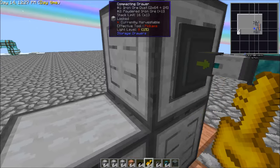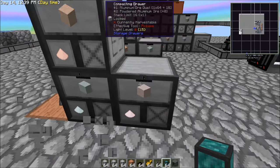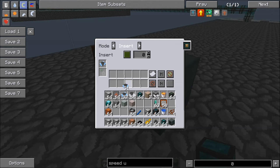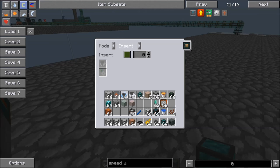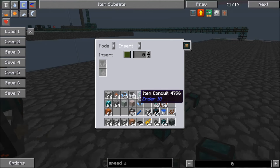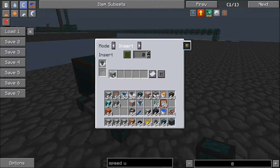With our item conduits, let's set these up as well — extract-always-active. On the insert, let's tell it that it can only accept these items. Like I said, you could use an advanced item filter — it has ten slots, so you'd be able to hold all ten ores present in Sky Factory 2.5. However, if you're not to that point, because they do take a little bit more than basic item filters, what you could do is set up separate lines here and say this one has your first set of ores, and then this one over here has your other set.